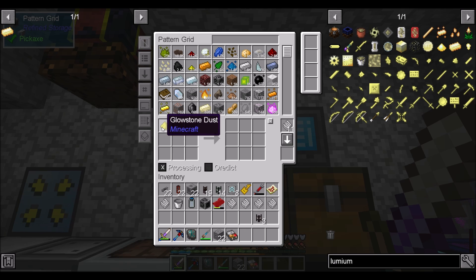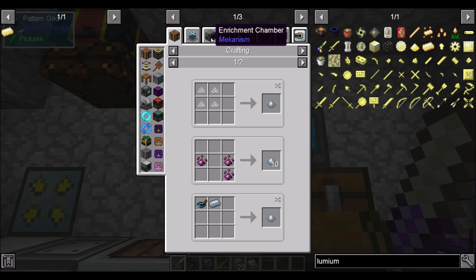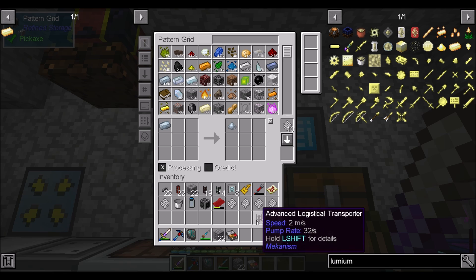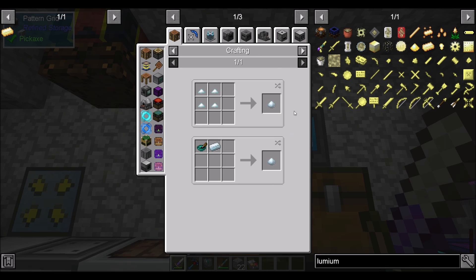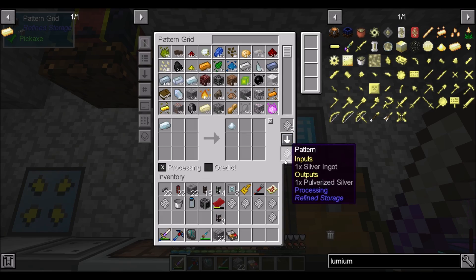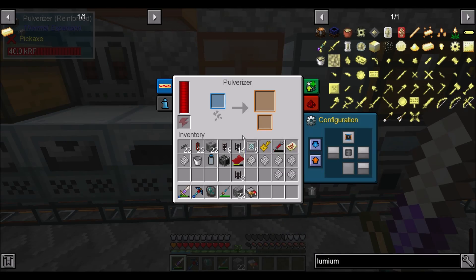And we probably have to do the dusts recipes as well. So let's keep in processing mode — we're going to do pulverized tin in a pulverizer and pulverized silver in a pulverizer, and that should be cool.